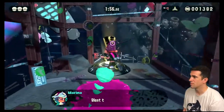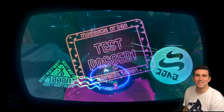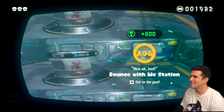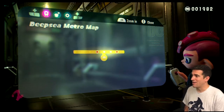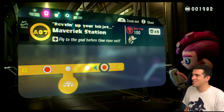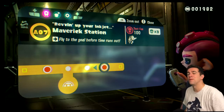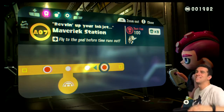Don't need to kill you. Test passed! Alright, that's all the time we have for today. That was our second level. Next time, check it out — we're going to be playing the Maverick Station, revving up your inkjet. So make sure if you want to see that, you hit that subscribe button and the notification bell so you don't miss our next episode. Thanks again for watching and I'll see you squids next time.